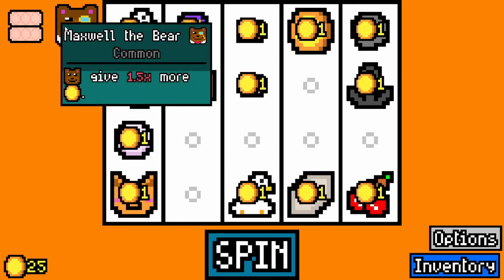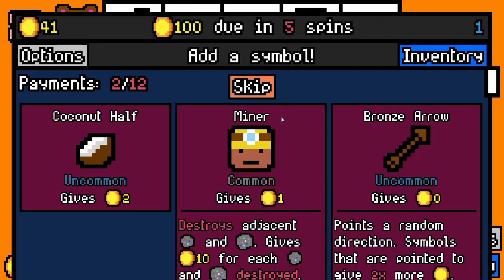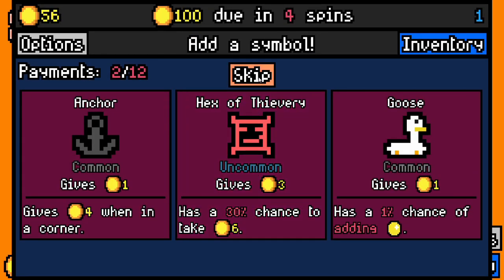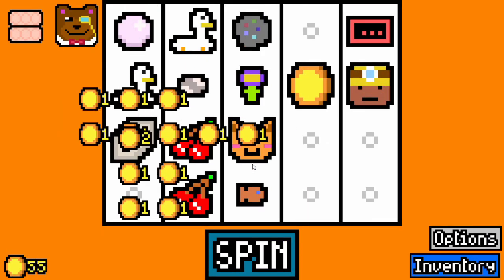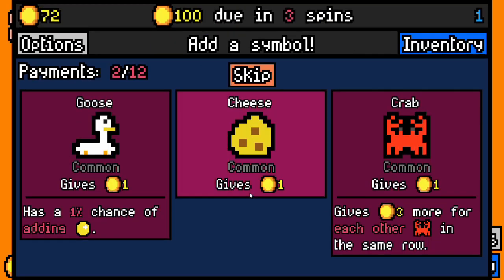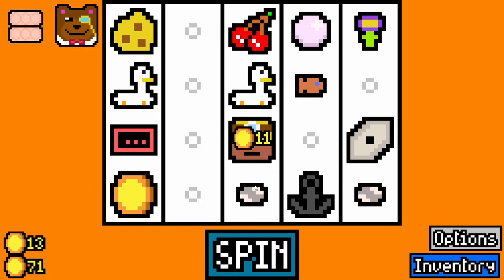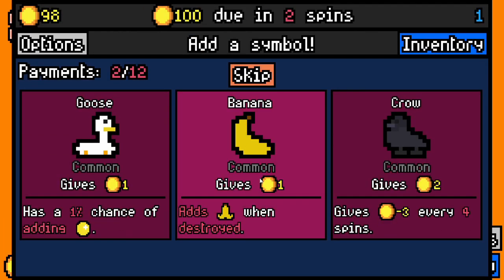I'll swap up there. Maxwell the bear — thinking of the monkey here. Miner's good, we have an ore, so we're actually getting some synergies here. Hex of Thievery again — I will skip there. I think we have enough to last us for now at least. Let's grab a cheese; maybe we'll get a mouse later. We have 2 shiny pebbles now, so that's going to be lucky, hopefully.